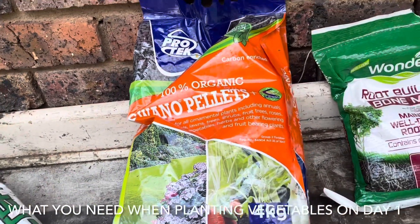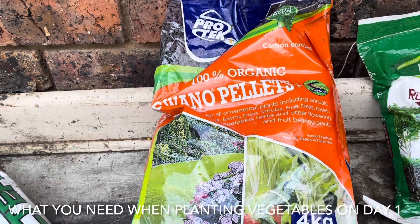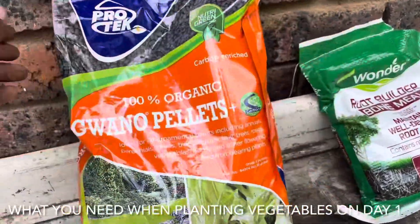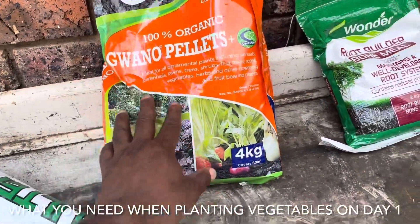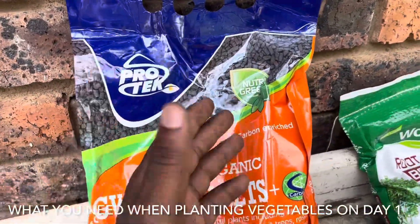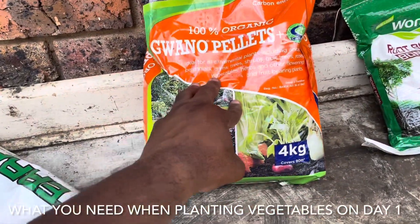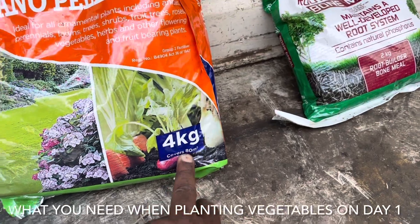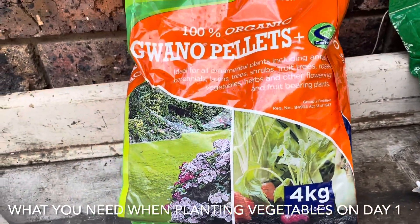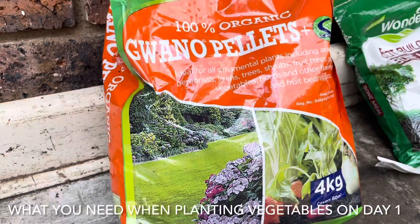The next thing you need when planting new seedlings — whether it's spinach, kale, Chinese cabbage, or whatever you're planting — is fertilizer. These are pellets, like rabbit food or goat food. It's a 4 kg bag, and while I'll be using it for four square meters, the bag actually says it covers 80 square meters — that's a four-by-twenty-meter garden.